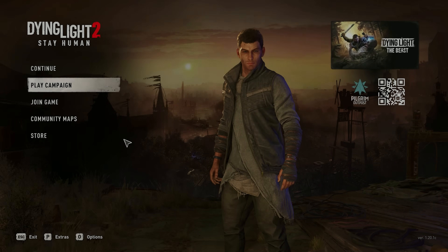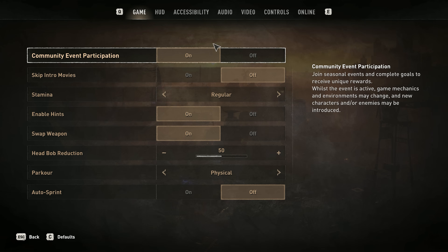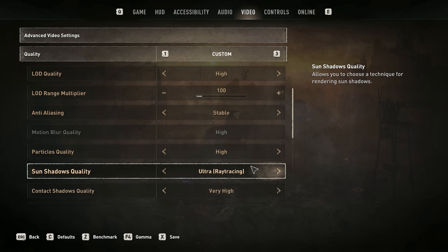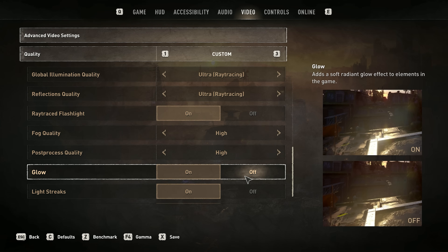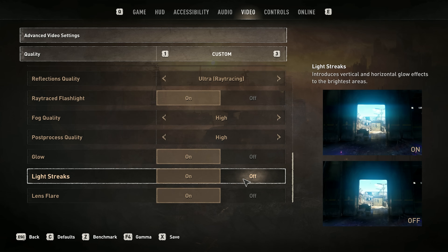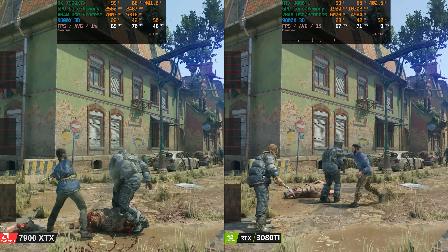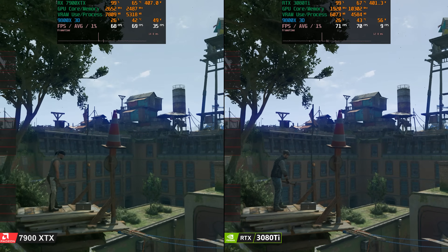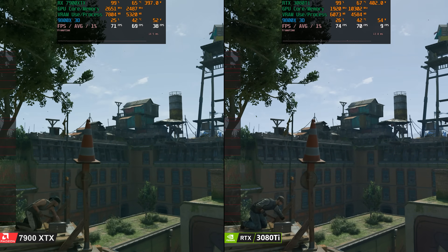We're going to start with Dying Light 2: Stay Human. This game came out a couple of years ago and it had pretty good ray tracing implementation at the time. We're going to focus on 1440p and we've maxed out all the ray tracing effects, including ray traced flashlights, which looks awesome. I wanted to start by looking at the built-in benchmark first, and it looks like both GPUs — the 7900 XTX on the left and 3080 Ti on the right — are almost identical in performance.